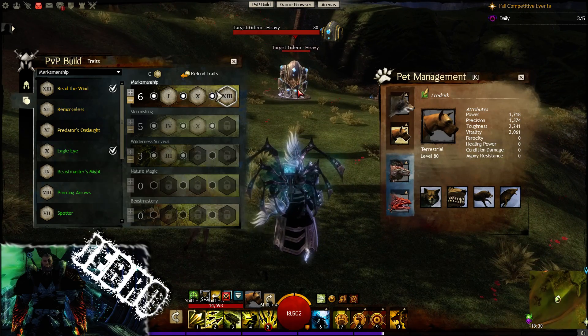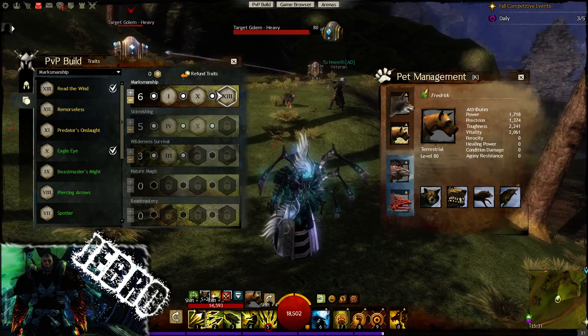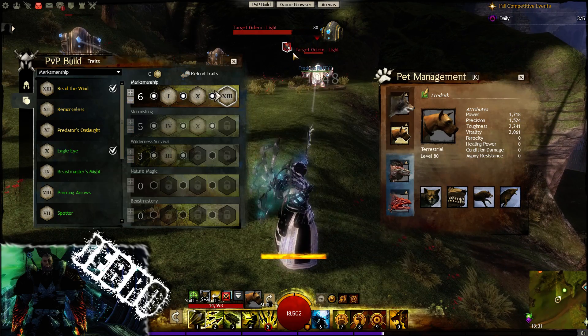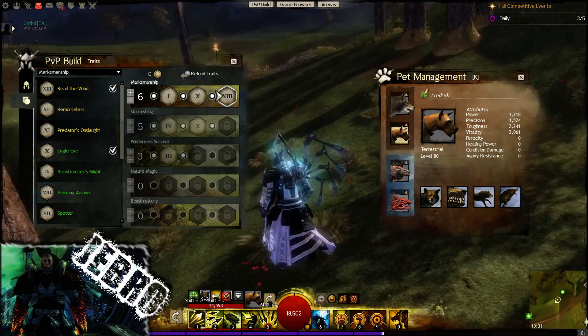I will open with a strike, and that will be 5 stacks of vulnerability, and when my pet hits as well he will also gain some vulnerability. So we're going to go to this target here — because obviously this guy needs to hit every single target — you can see 10 stacks should pop up there, and there we go: 10 stacks of vulnerability have just appeared.